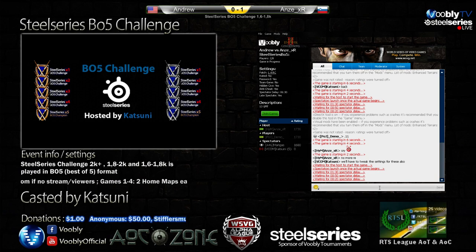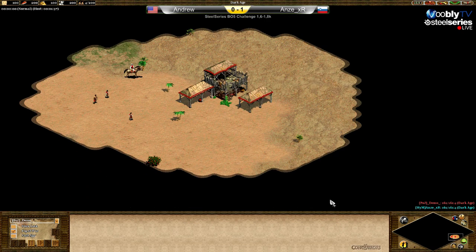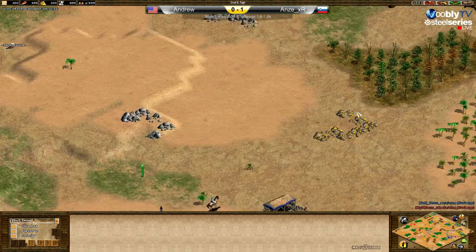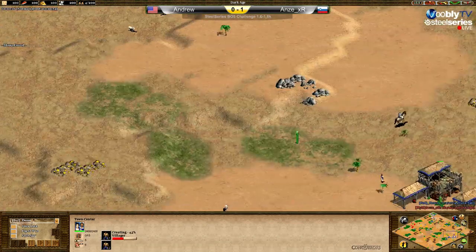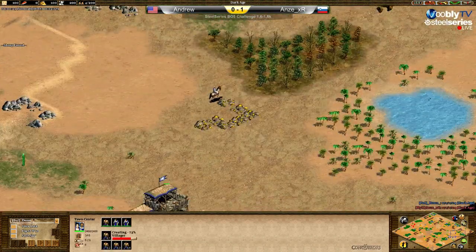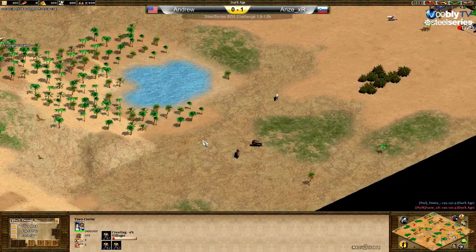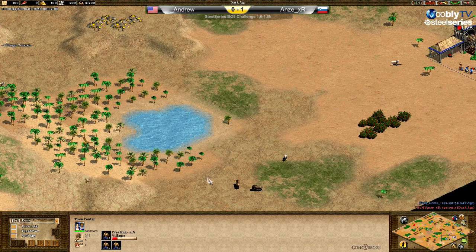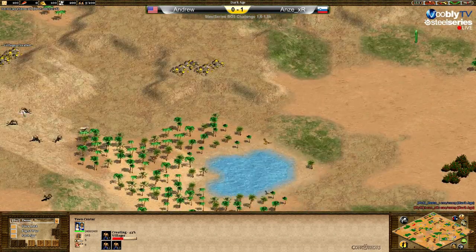Come on guys, show us some fight spirit! It's a desert like Arabia again. Checking the map fast: side gold for Andrew, a forward stone, another forward gold, wood is okayish here in the back and another one for later in Castle Age. He can place a town center right there or even forward.